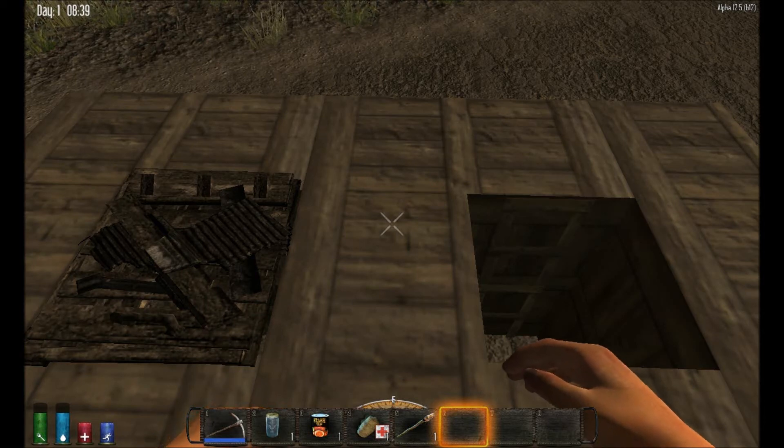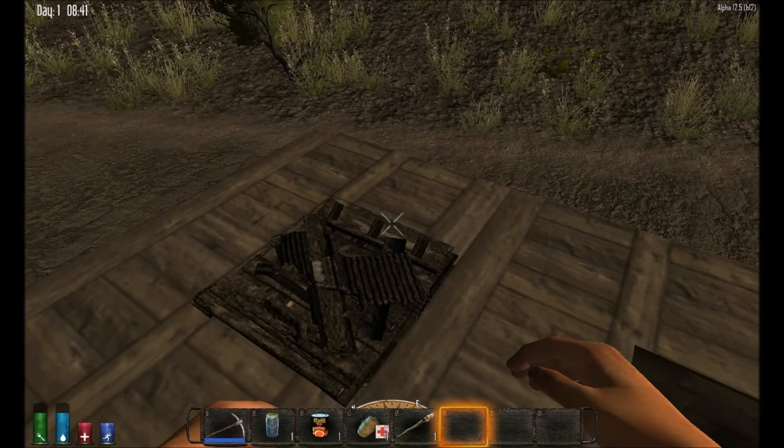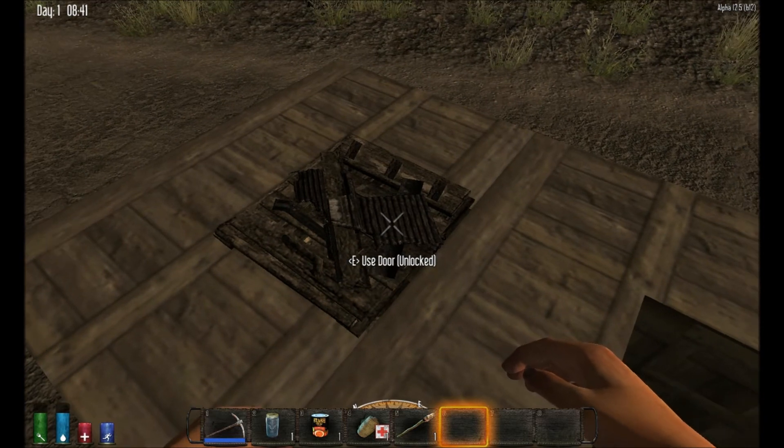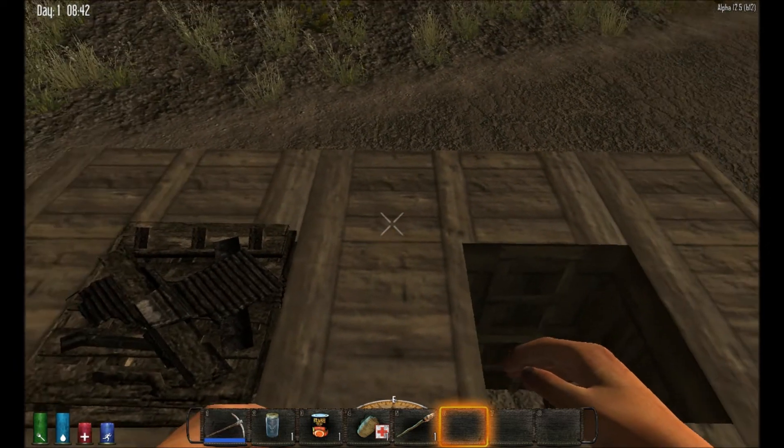Hi guys, it's Andy here. Back to bring you another mod. Today I've made an upgraded version of the hatch. It's a very common block used by people in 7 Days to Die. It has a lot of advantages in terms of base building for entrances and exits and whatnot.